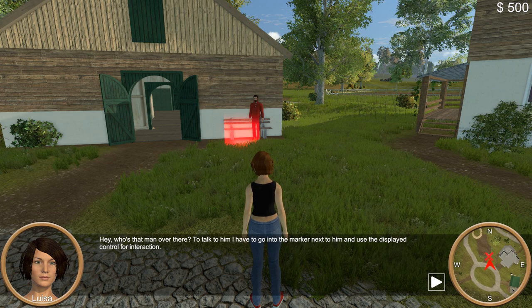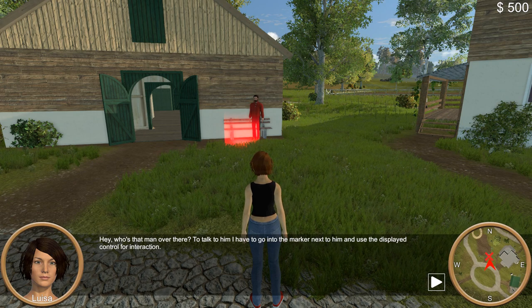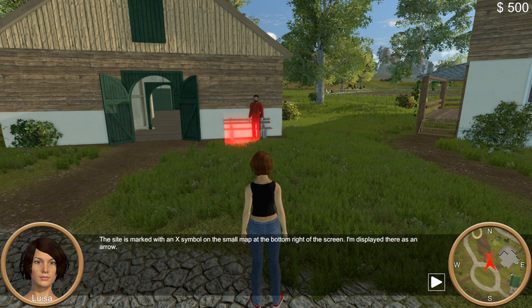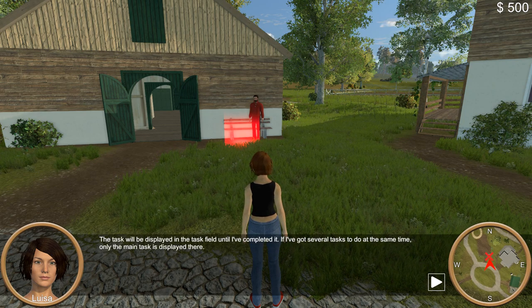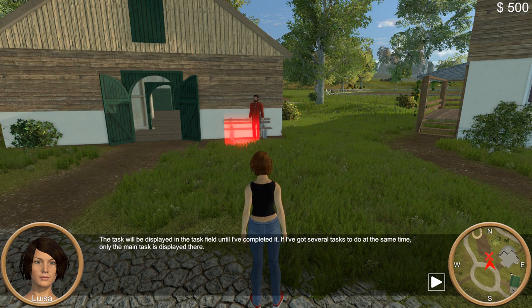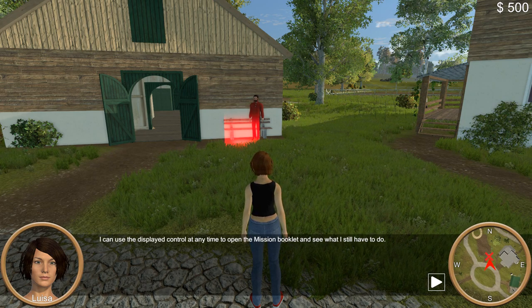Who's that man over there? To talk to him, I have to go into the marker next to him and use the displayed control for interaction. The site is marked with an X symbol on the small map at the bottom right of the screen. I am displayed there as an arrow. The task will be displayed in the task field until I've completed it.